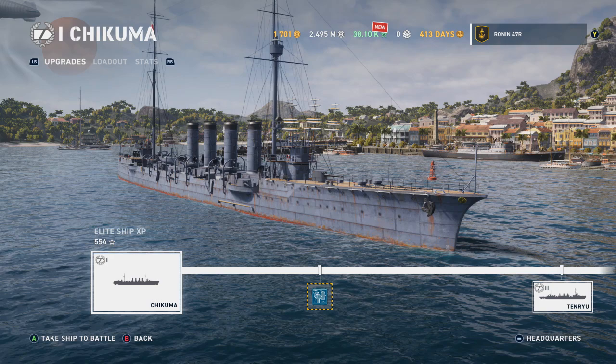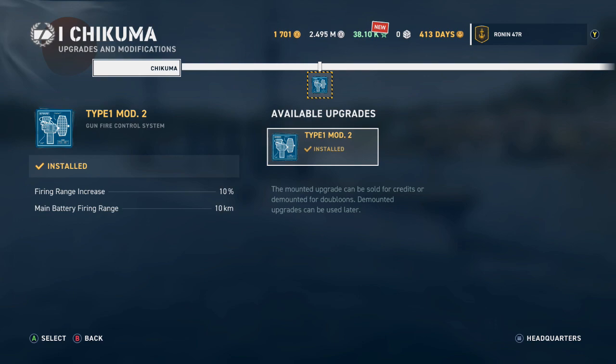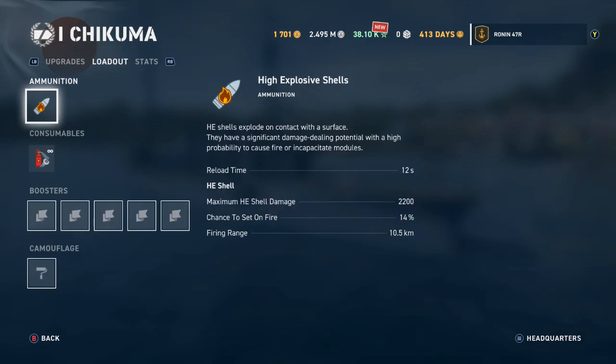There's only one upgrade package before we get to the tier 2 cruiser, so you'll be pretty quick to get there. That package is the Type 1 Mod 2 Gun Fire Control System — what that means is it increases the firing range by 10%, bringing the main battery firing range to 10 kilometers.